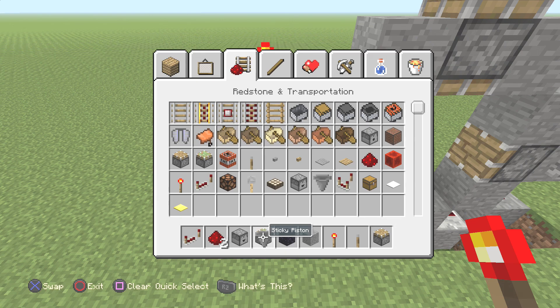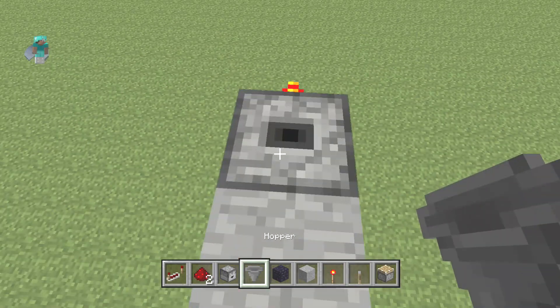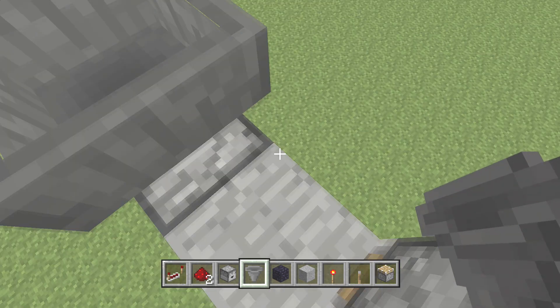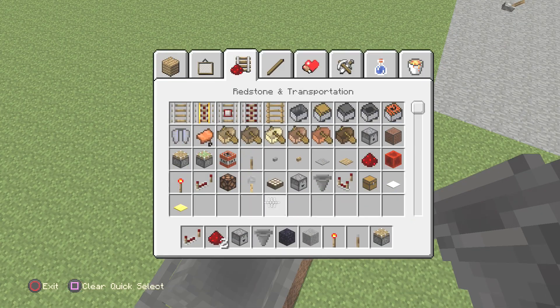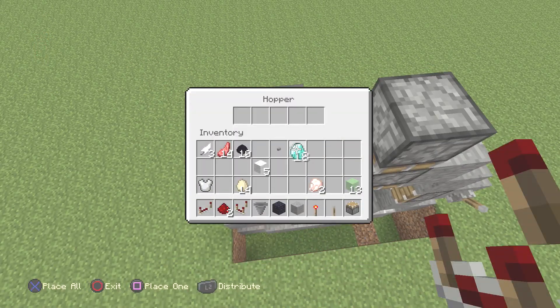Now grab ourselves a dropper-hopper combo. Go over here and grab your dropper facing up — make sure it's not a dispenser or you'll get an error; you'll know you did it wrong when an item shoots out and the door doesn't work. Jump up and throw a comparator out of this guy right here. We don't need any more droppers — throw a comparator there and go ahead and put one item in the hopper to start our circuit.